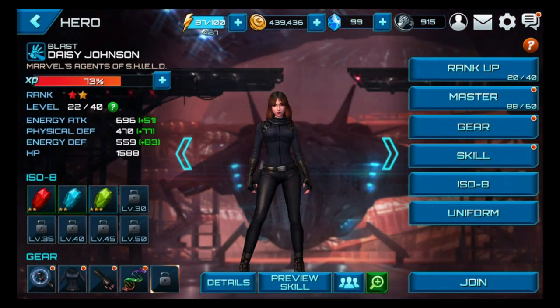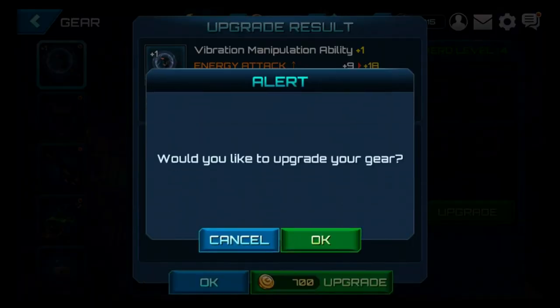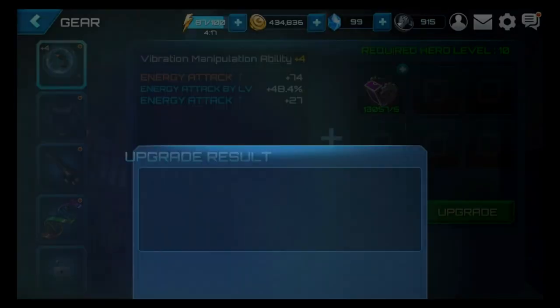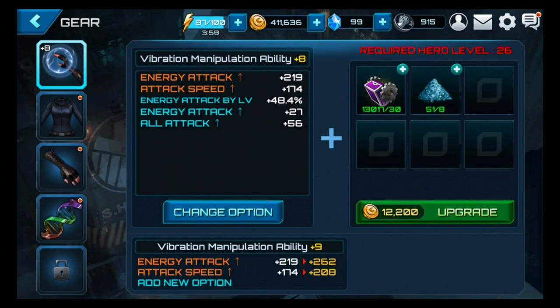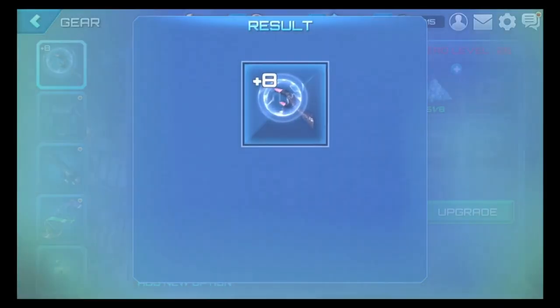Her skills look like a combination of physical and energy, which makes gear a little more difficult because we have to do all attack rather than just physical. She looks predominantly energy attack, so that's not so bad. Let's do gear here and hopefully I have all the parts to get her all the way up to rank 8. I've been hoarding parts lately just for this reason — I was able to take Phil all the way up to 8, and I should be able to do the same for her. It looks like I had no problems going all the way up to rank 8.